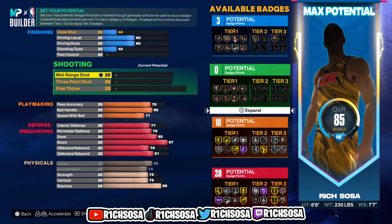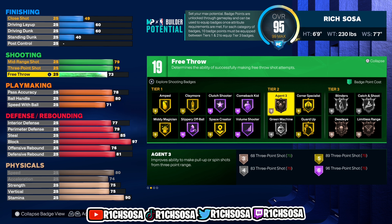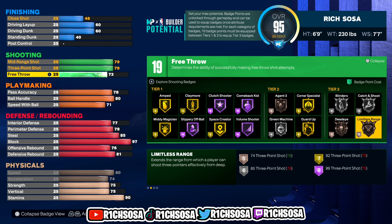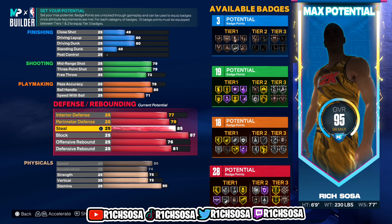Now for shooting — mid-range shot at 79, same for the three-pointer, with a 73 free throw, and we get 19 badges. I like amped, midi magician, space crater, and volume shooter. For tier two I like agent three and green machine. We're going to be able to get limitless range on the core badge, and I think this makes all the difference with this build especially with our takeovers.